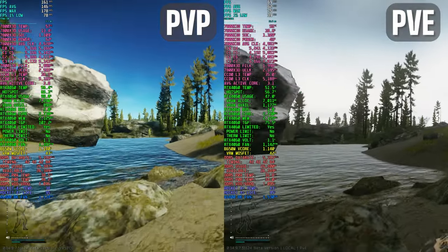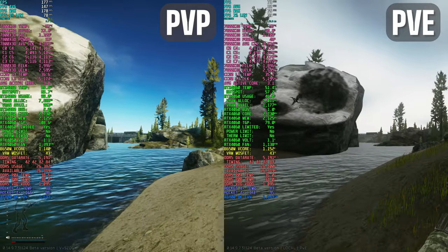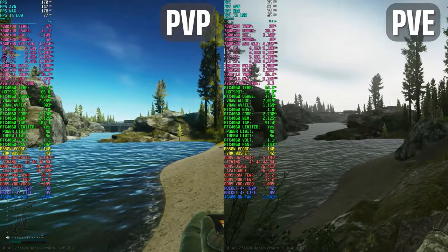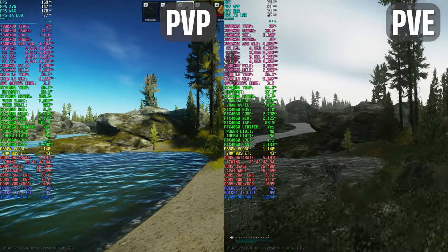In patch 14.9.7 of Tarkov, BSG switched PvE to client-sided loading instead of running off of their servers to reduce long matching times. While this change addressed the matching time issues, it has resulted in significantly worse performance since all AI logic and assets are now loaded locally.